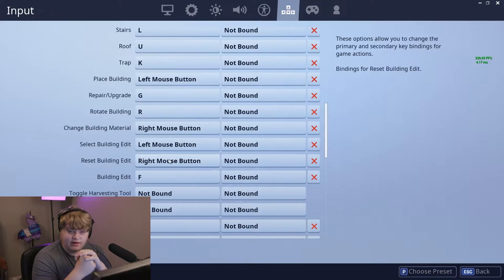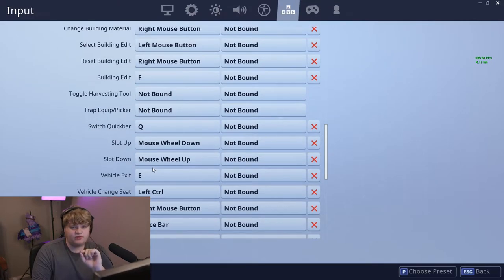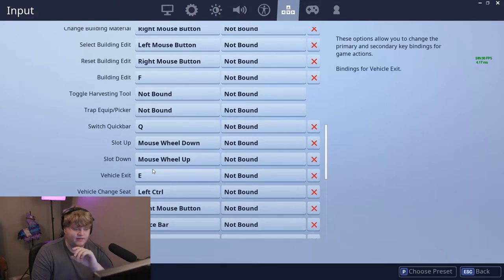Select Building Edit — when you're editing the little boxes you can select — I recommend left click, that's default and shouldn't change. Reset Building Edit is how you reset all the boxes you've selected when editing to make the build back to its former glory — I recommend right mouse button. Building Edit needs to be very close to you. Editing while building is a huge aspect of the game and you need to get used to it very quickly, so that needs to be one of your quick access keys. F is super easy to hit with your index finger — just slide right over from D — so Building Edit on F is a great key.